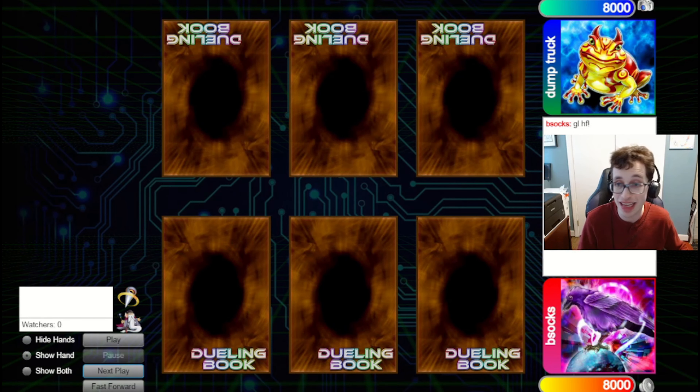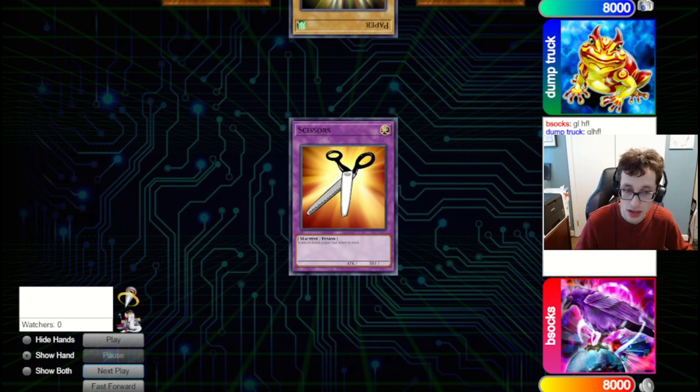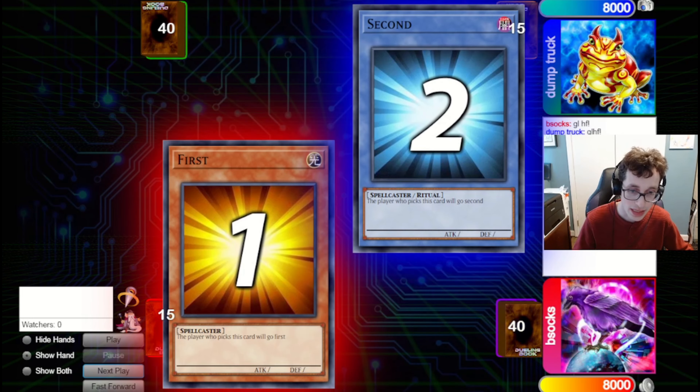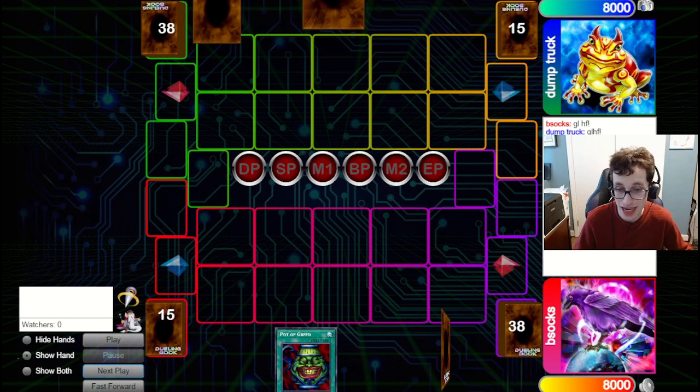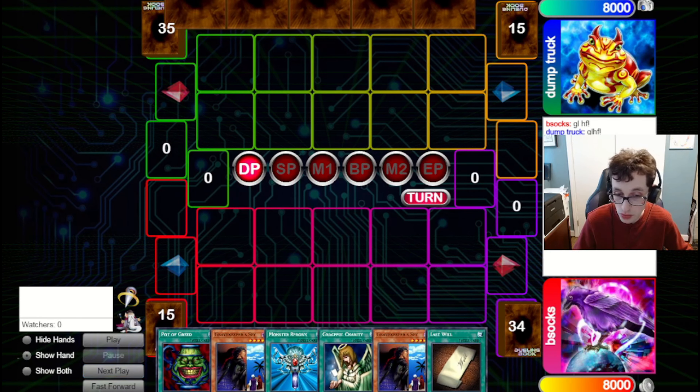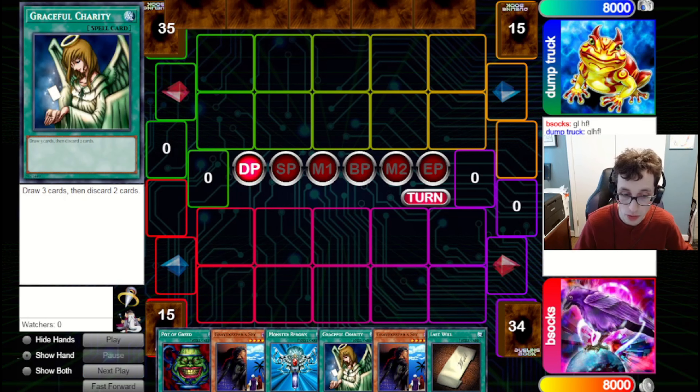The first game we've got is against Dump Truck, who is a frequent guest on the channel. We actually do win the rock-paper-scissors, so we go first. We might be close to winning right here — depending on what we draw off Pot of Greed and Graceful Charity, we could have the combo. If we draw Catapult Turtle off this, then we just win the game pretty much.